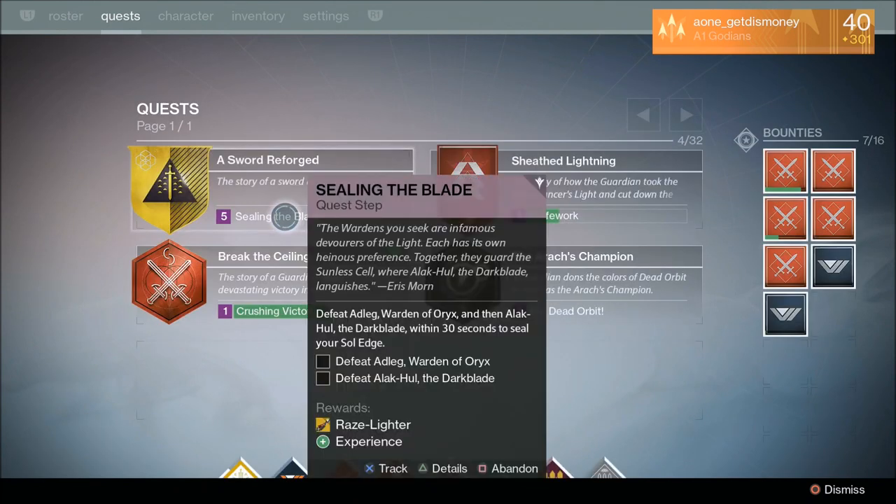For the Sealing the Blade quest, you'll have to do the Sunless Cell Strike — but not the normal version in the heroic playlist. It's a new version, and you'll see the icon in Destinations on the Dreadnought. You don't want to try to complete this through the heroic playlist; instead, go to the Sunless Cell Strike destination on the Dreadnought. When in orbit and you click on Destinations, you'll see the Taken King purple icon above the strike you have to complete.